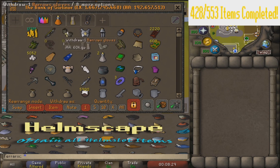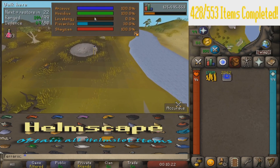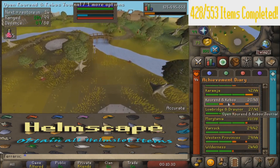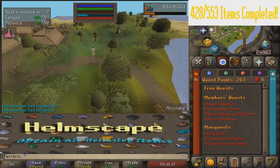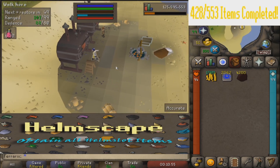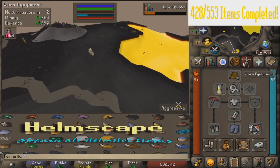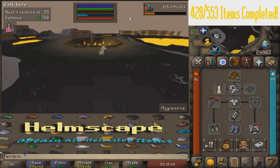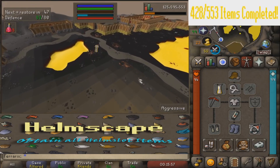We need dynamite and a few extra things, so let's run over to the GE real quick. We're looking at getting hopefully just 20, and if we can do that we've got an entire diary to do this entire area, which is pretty cool. The 63 mining is going to be kind of rough because we have to get 99. We need full prospectors because we need to get the Falador hards done.